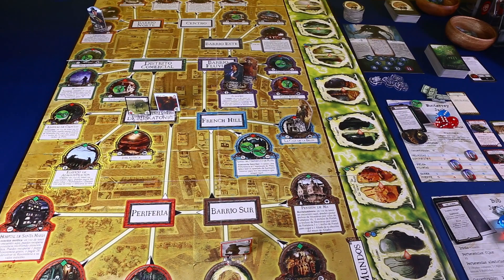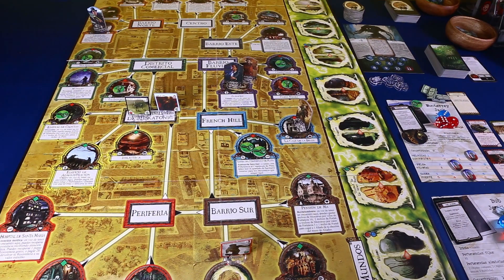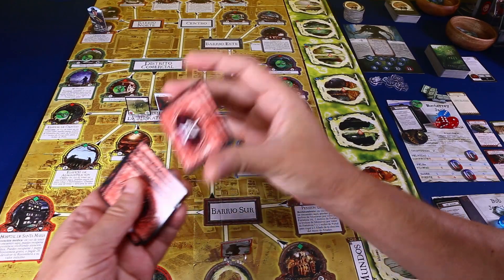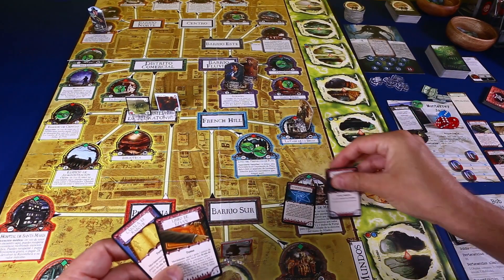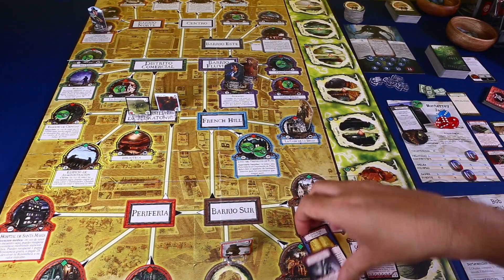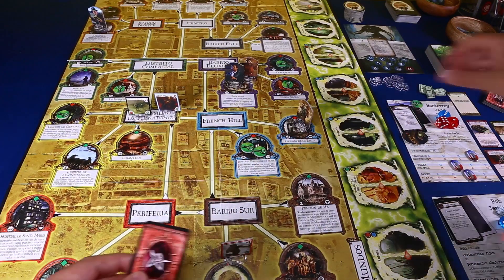Jack está en la tienda de curiosidades. Podríamos robar una carta del barrio norte y tener un encuentro, o hacer lo que dice la localización: tiene la habilidad especial de tienda, que dice que en vez de un encuentro puedes robar tres objetos únicos y comprar uno de ellos al precio indicado. La habilidad de Monterrey Jack dice que cada vez que robemos objetos únicos podemos robar uno extra, así que vamos a poder elegir entre cuatro. Y hay un símbolo arcano. Jack paga cinco pavos y ya tenemos otro símbolo arcano.